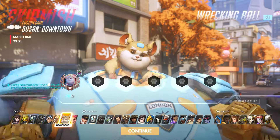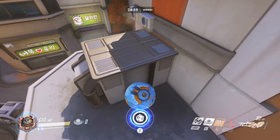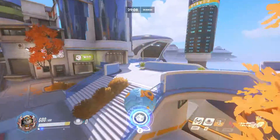I am Hammond and we're going to be looking at downtown Busan. I think this map's great for Hammond, mostly for controlling this high ground tier. You can roll out onto this high ground from spawn by grappling on the right here, and then later grappling high up on the wall above point.